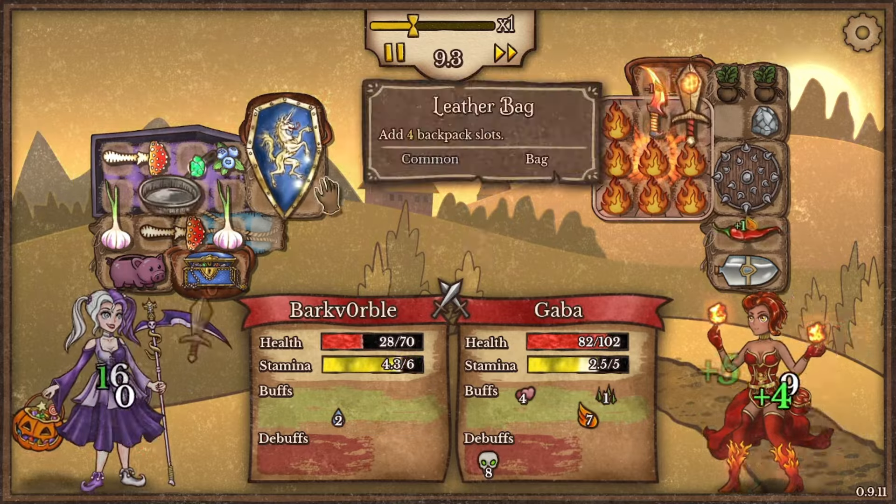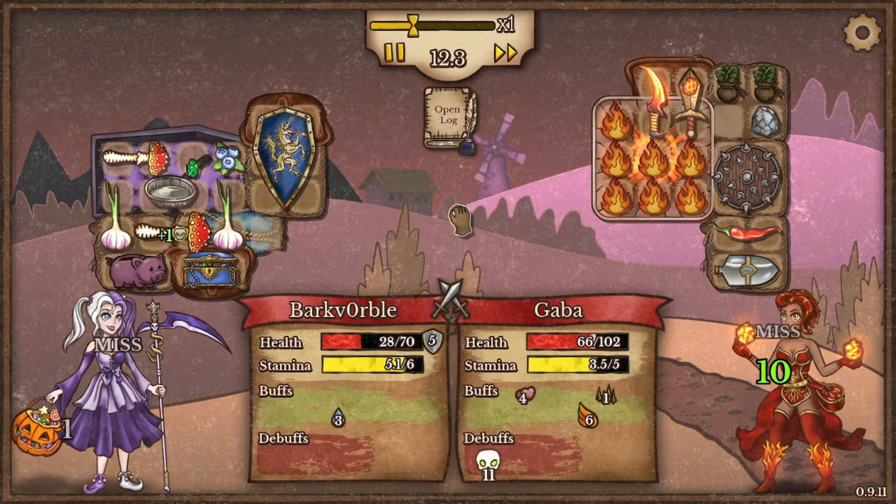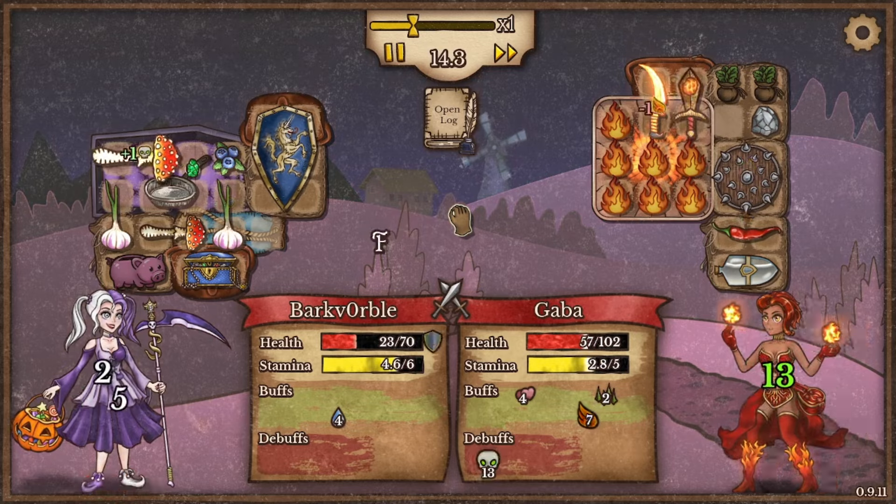Because the Shield of Valor is blocking — it's like 12 damage — every time it procs we're going to be taking no damage. But unfortunately for us, we're running into some decent opponents.